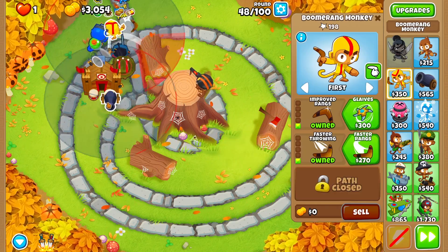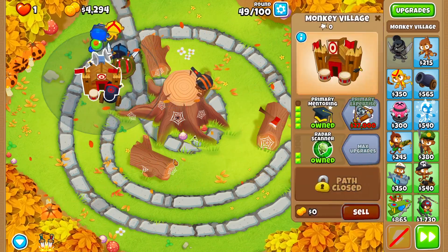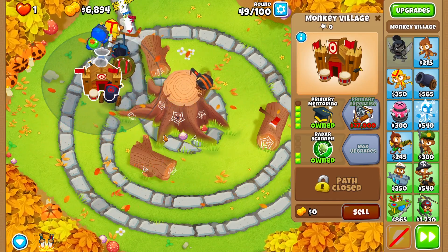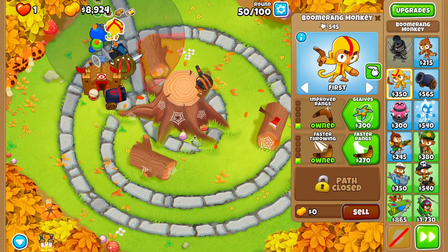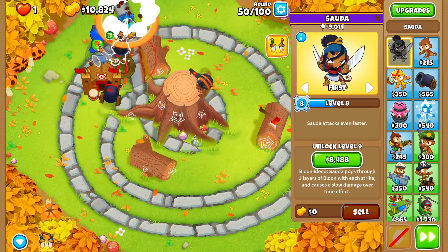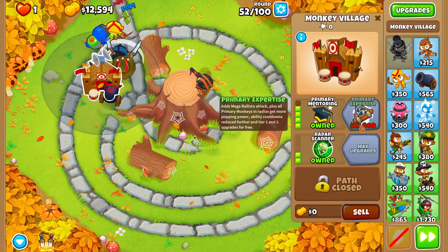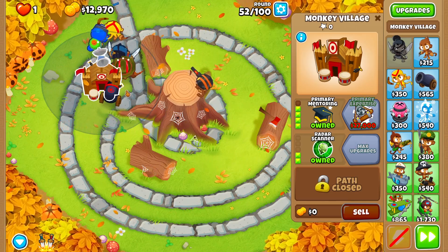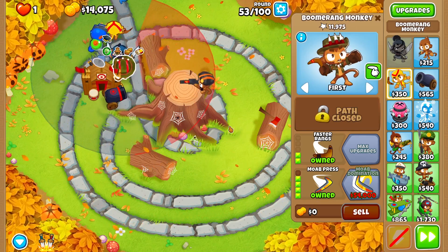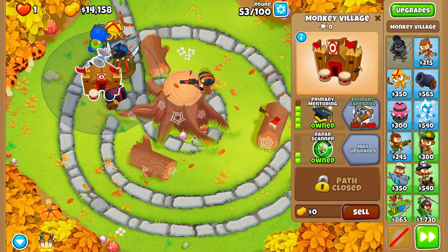Faster throwing, extra range, bigger bombs — it's 27,000. I think I can get it. I've got some popping power here. It's not much but it's action on top of what we already had. Then we have SADA which is 9,000, and with that upgrade we're getting the first two primary monkeys for free. We have really decent monkeys with just an entry cost within that radius.